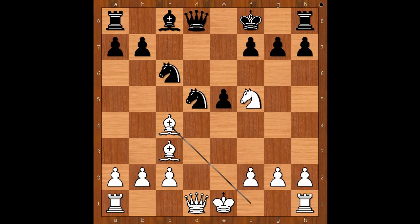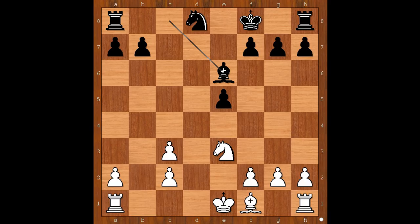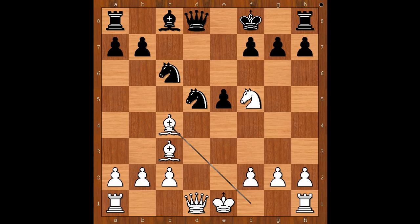Knight to d5, bishop to c4. If knight to e3, knight takes on c3, and after queen takes queen check, knight takes queen, pawn takes knight, bishop to e6 — black is slightly better. Back to our game, bishop to c4.